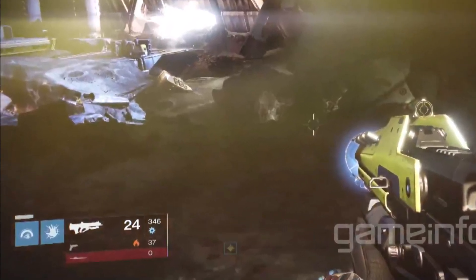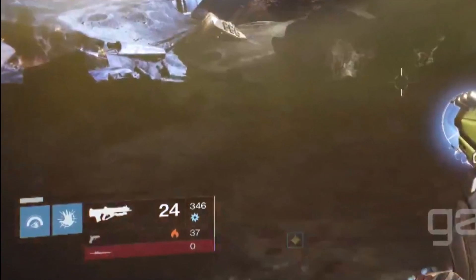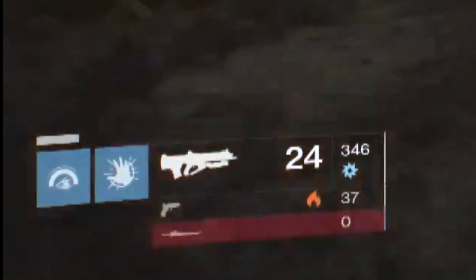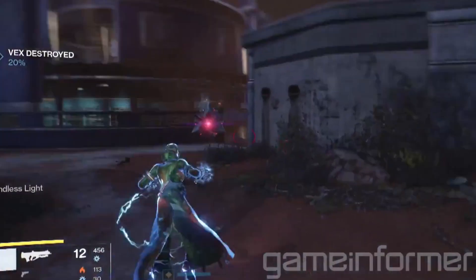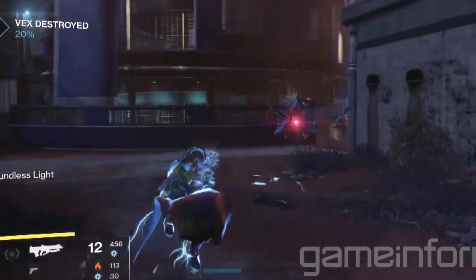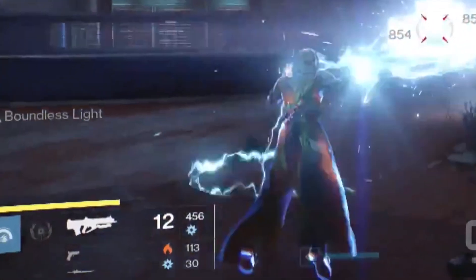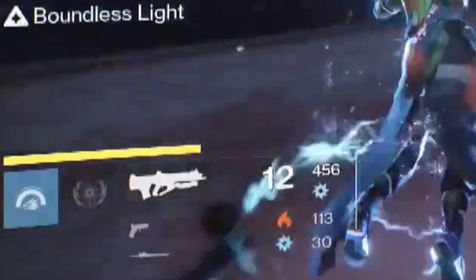We can see the heavy weapon slot — what looks to be like a sword, but I'm kind of thinking it might be the Sleeper Stimulant or maybe a new artifact or type of weapon. Here it is again. By the way, this is a multiplayer map that we get to play in the campaign, which is pretty sweet. But what do you guys think — is this a sword, artifact, or the Sleeper Stimulant? I want to know what you guys think.